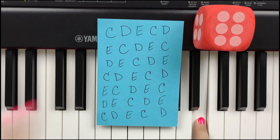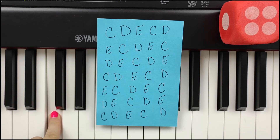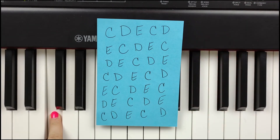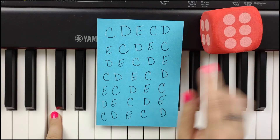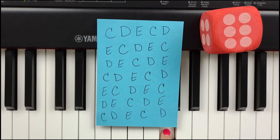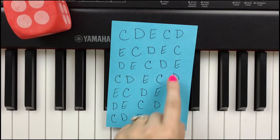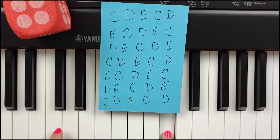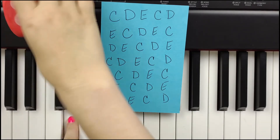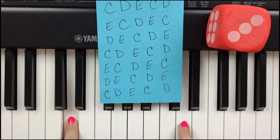My left hand will come up to roll the dice, so we're going to alternate our hands. This time I got a four — one, two, three, four — so now my left hand's going to play a C. Now roll the dice again. I got a six — one through six — another C! Alternating back to my right hand. Roll the dice — I got four — one, two, three, four. D! Find the dog in the doghouse! Roll the dice again — I got three — one, two, three — another dog in the doghouse!